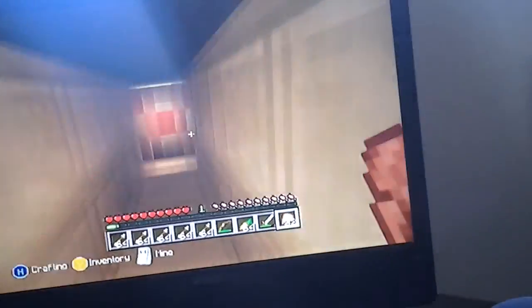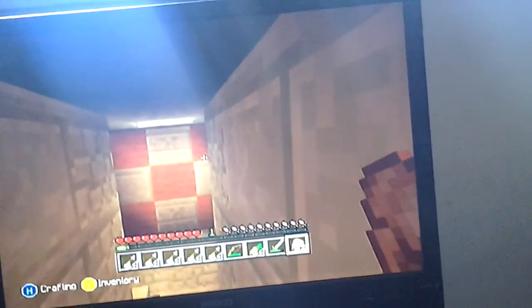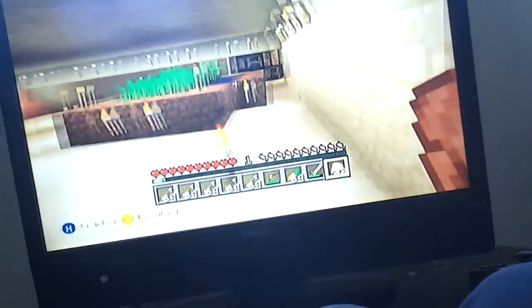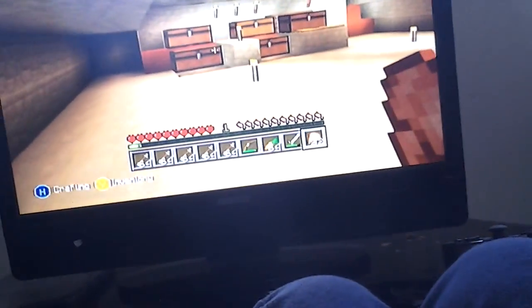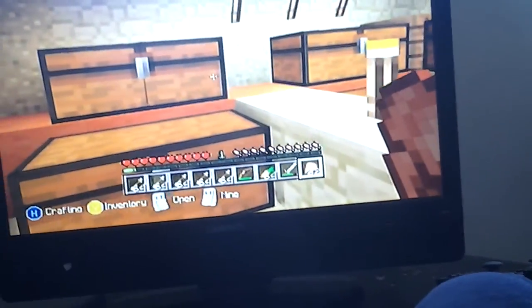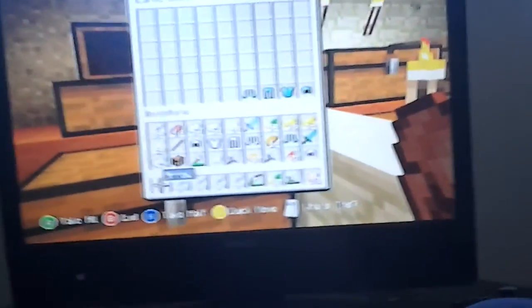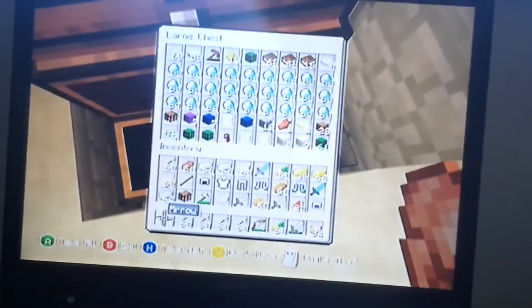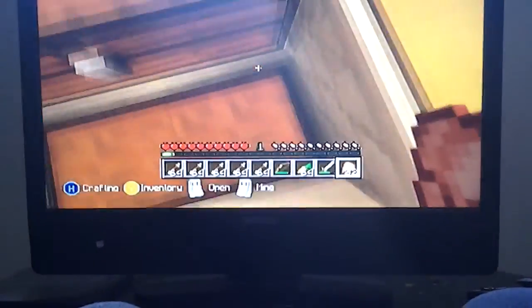Here is my storage room slash kitchen slash room. Over here is my storage area — in here is just some gold and diamonds, in here is loads of food, and here is loads of diamonds. And this is my storage room and this is my armor chest where I put all my armor.